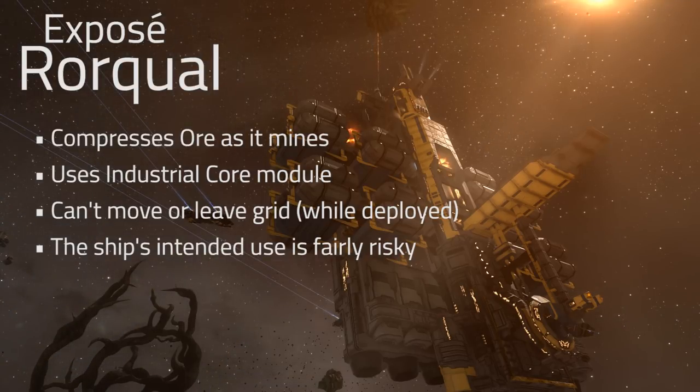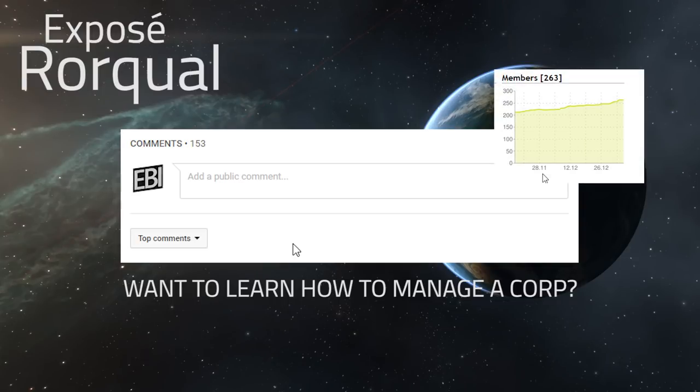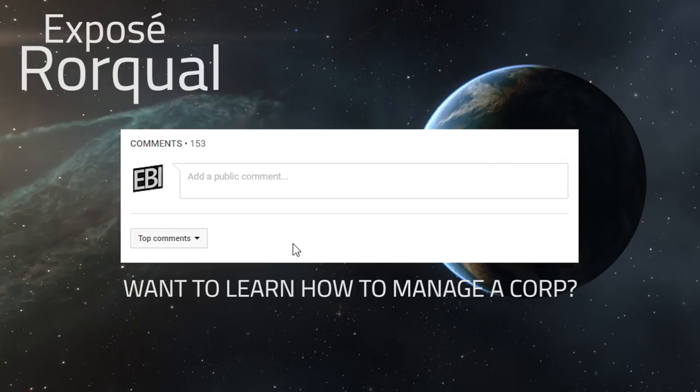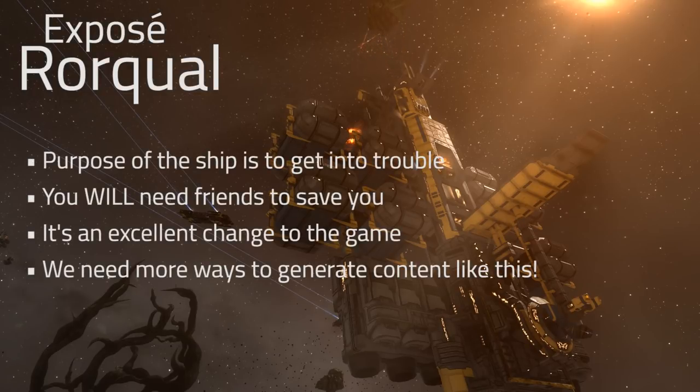This ship has some pretty serious synergy with a player corporation. Fully describing the purpose of the Rorqual basically involves being part of a group of other players who can band together and come save you in the event that you get in trouble — because the purpose of this ship is essentially to be in a vulnerable place, and the likelihood that you will eventually get in trouble is quite high.